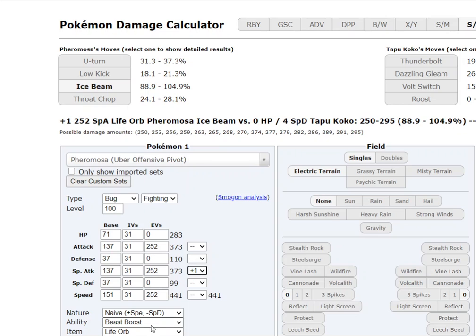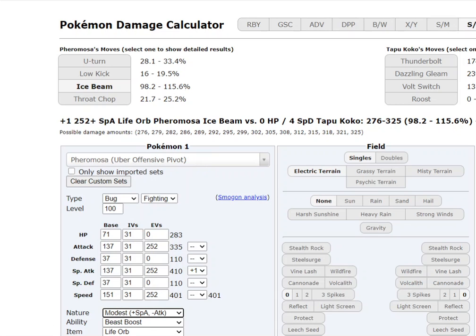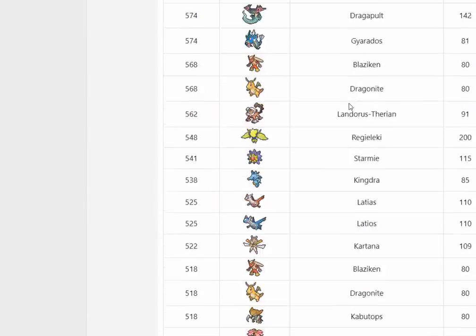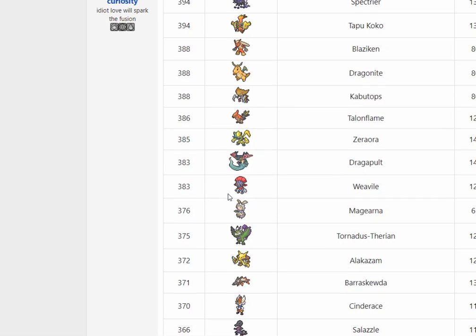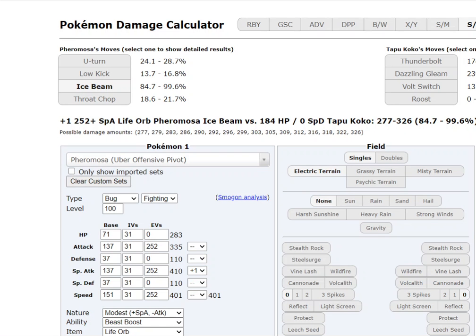Yeah, it can definitely kill you, especially if you give it that modest nature. How much bulk are we going to need to get out of this? We're going to need a lot of bulk. I don't think we need max speed anyway — actually, we do, because of Spectrier. We have Dragapult but we don't really need a fast one. We only need 128 EVs — actually, we could just balance this out. Yeah, we might as well try and balance that out as much as we can. So 12 in one stat, 116 in another — that's better.